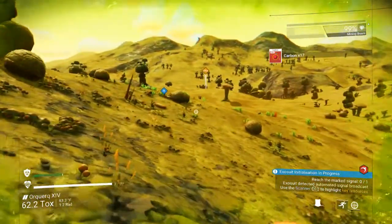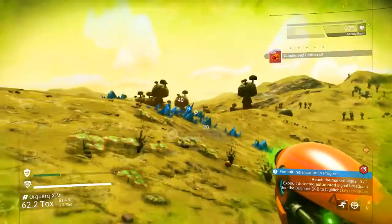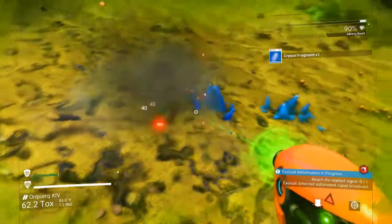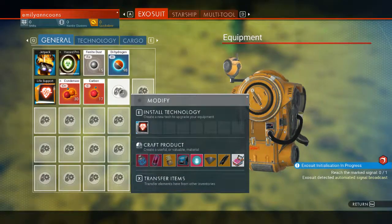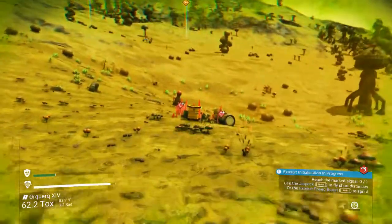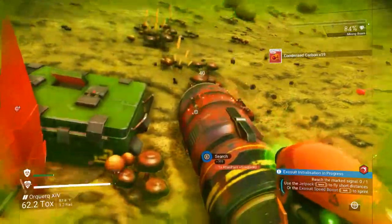Any more sodium nearby? Yeah, all the way over there. I'll find the starship here in a minute. I do like the carbon crystals because they give you compressed carbon, which is really neat. Crystal fragment! So if I go in here and do this, I got dihydrogen, but last time I did that I got some really cool stuff out of it - something that sold for several hundreds of thousands of units. I'm kind of wanting to get that again if the game will let me.